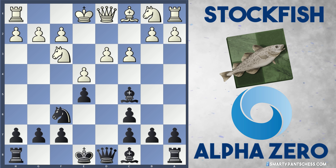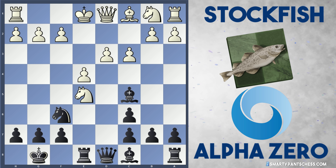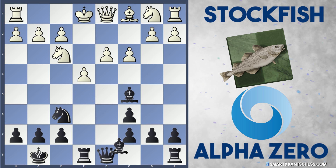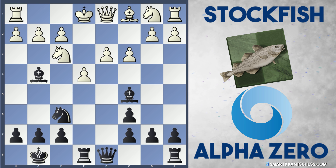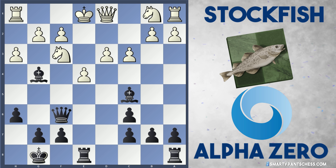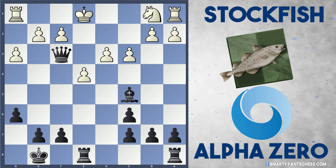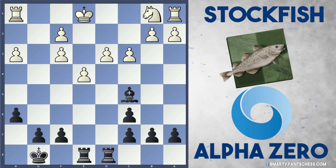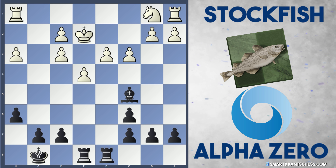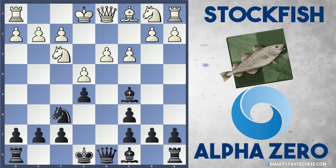This position hasn't been seen that often actually. In another game, the position here went castles, and after Nxe5, black played Re8, after Nf3, Bg4, Bg5 from white and h6, captures, captures and h3, black can play bishop takes, after captures, captures again, Rd8 and Ke2. White's actually got a better position here, and he's actually a pawn up, so black definitely wouldn't want to play this. So maybe castles isn't as good.